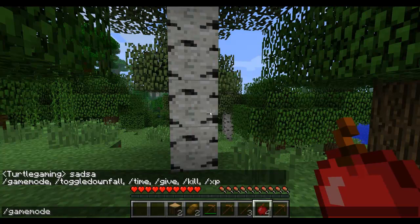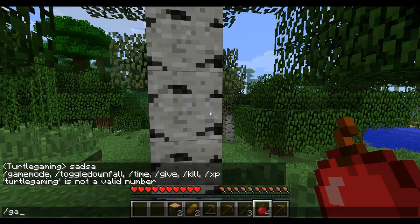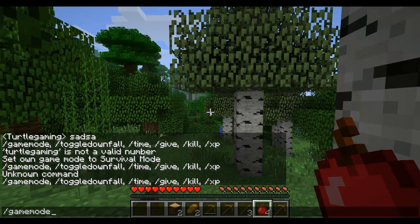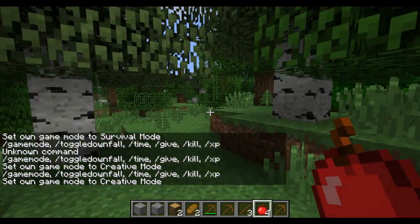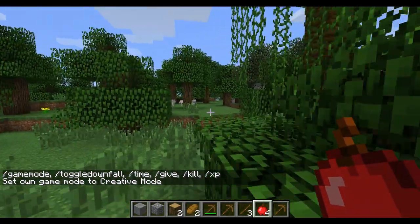There's slash gamemode — we are in survival game mode right now. So if we type gamemode, then your Minecraft name, and then for example one. Only slash gamemode and then two for example. So we switch to creative mode by typing slash gamemode and then one. This is a quite nice way to switch between survival and creative in-game without any mods or anything else.